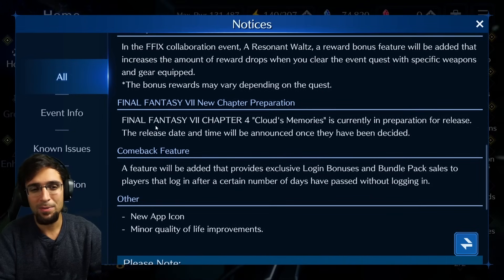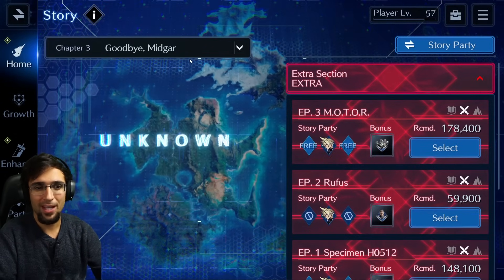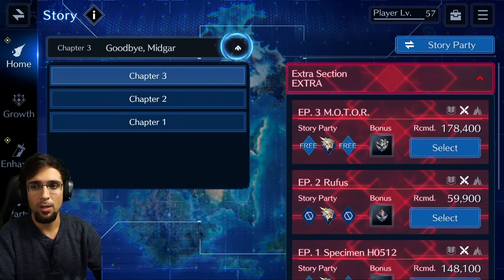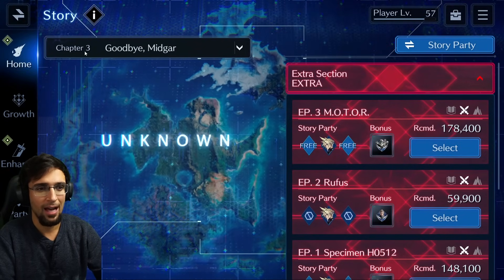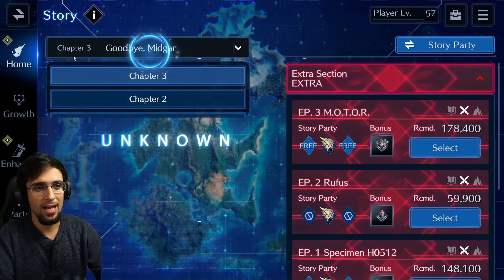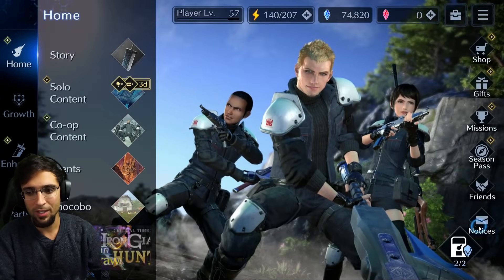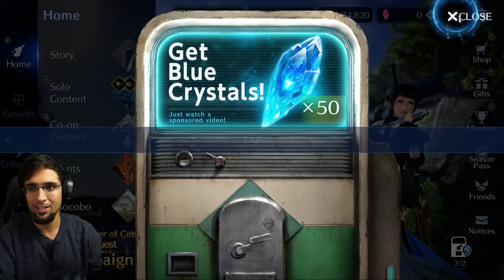Also during this time, we got a new chapter: Final Fantasy 7 Chapter 4, 'Cloud's Memories,' is currently in preparation for release. Jumping over to the story tab, you can see 'Goodbye Midgar' Chapter 3 is the last chapter currently, so Chapter 4 will be coming out soon. Finally a story update!